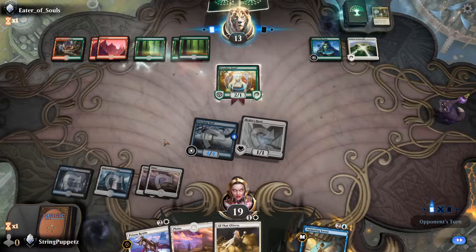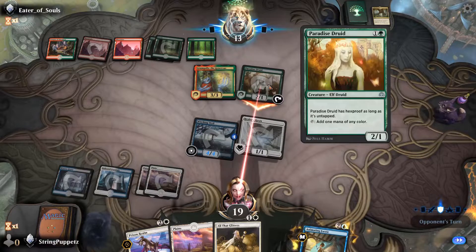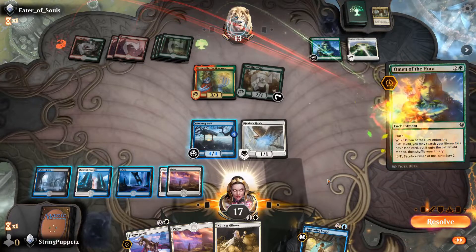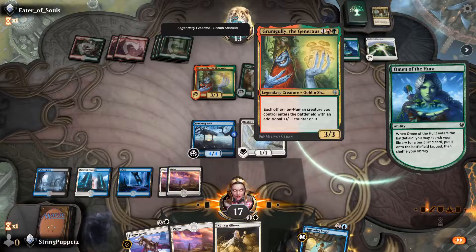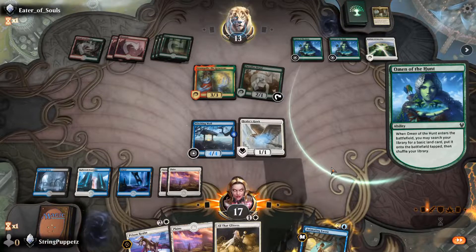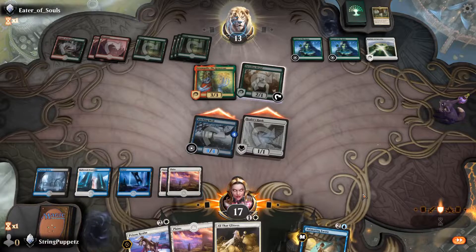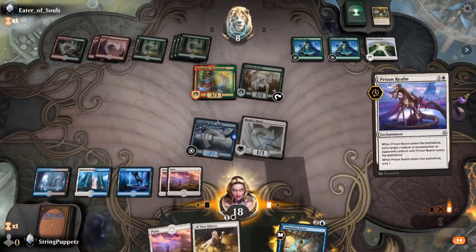So I'm probably gonna leave my stuff open during combat phases. Getting 2 damage in. Just attack. Go ahead and Scry 2. We're a non-human creature — yeah, I'm definitely gonna Prison Realm that thing. Maybe I should have started with All That Glitters on my Healer's Hawk, because it'd give it plus 2/plus 2 and he'd be that much closer to dying. Let's go to damage and Prison Realm his thing.